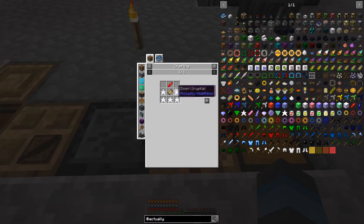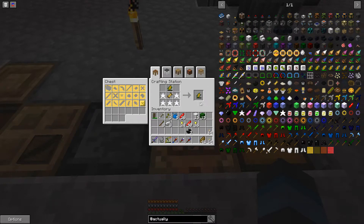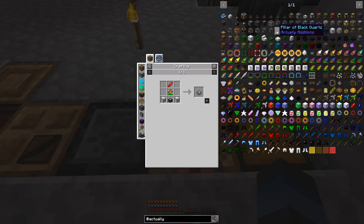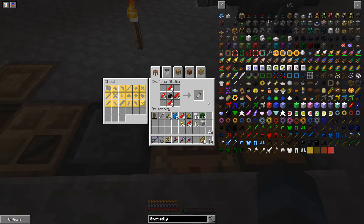Now we only need one of those — we don't want to use them all for the next thing. We now have our double layer battery that we have to have for our empowerer. Then we've got to have two iron casings, and we have just enough stuff for that. And then the last thing we need is five display stands total, so five more of those.